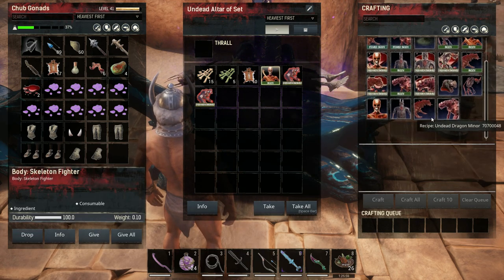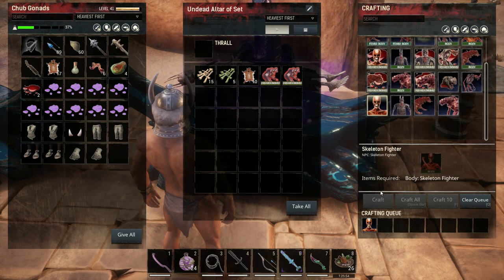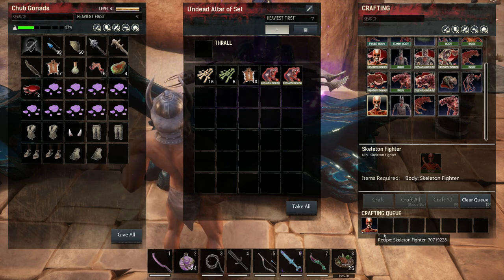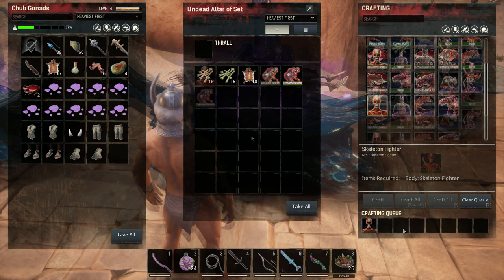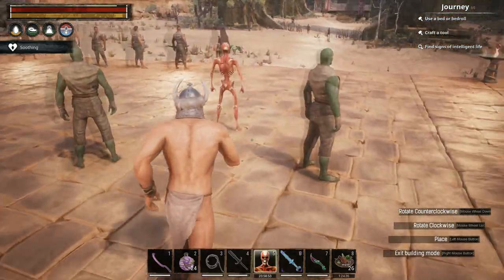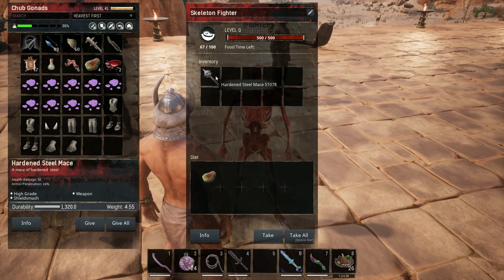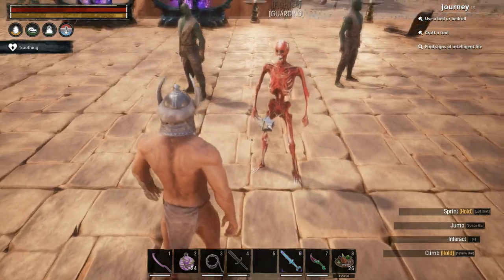Then once you have the body, you can build the skeleton here as well — skeleton fighter. This takes a little bit longer, but it's still very quick compared to taming a thrall. Then once that's done, you get the skeleton fighter thrall item. You can just place that down on the ground somewhere, and then assign him a weapon to use. And that's it.